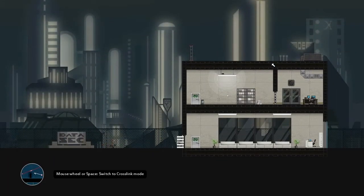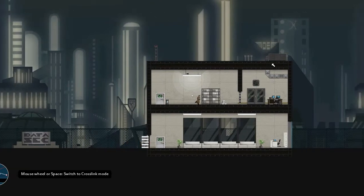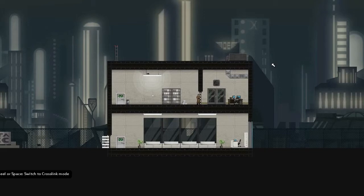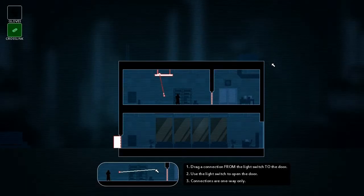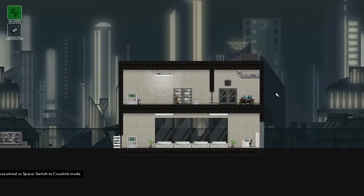Without the Crosslink this mission is impossible. The computer I'm trying to get to is behind an electronically locked security door, and there's no key to open it. All I've got is this light switch, which works, but doesn't really help. But in Crosslink mode I can see how all this stuff is wired up, and I can even change it. So I can drag a connection from this light switch to the door I want to open, and then I just have to press it.